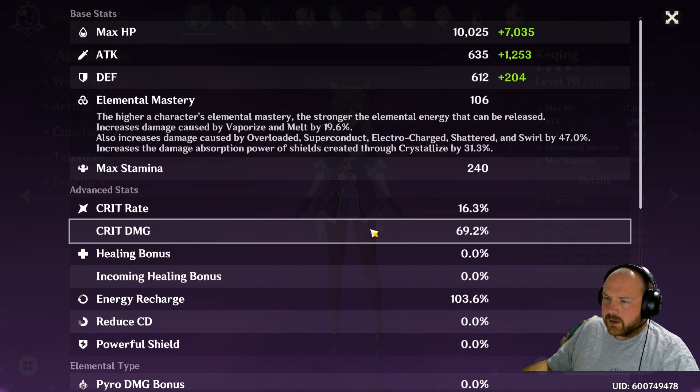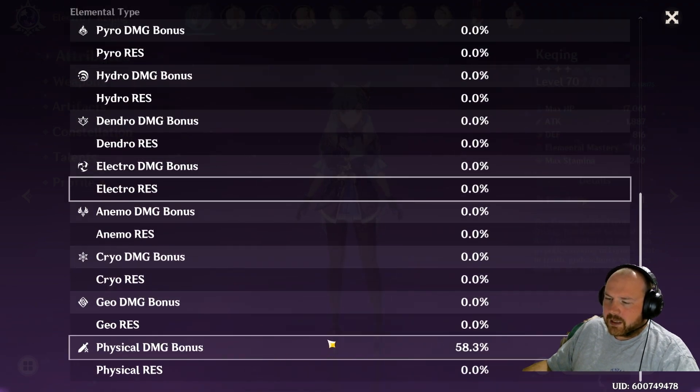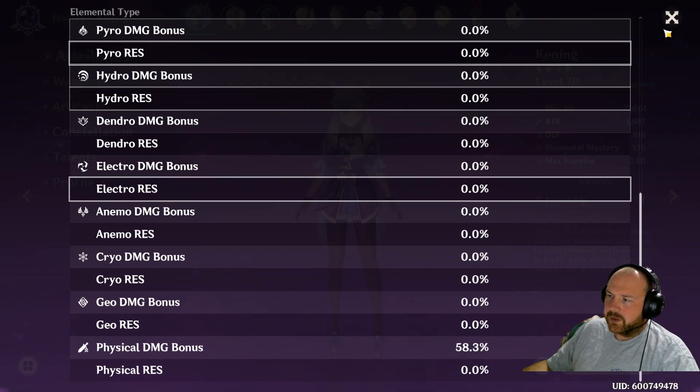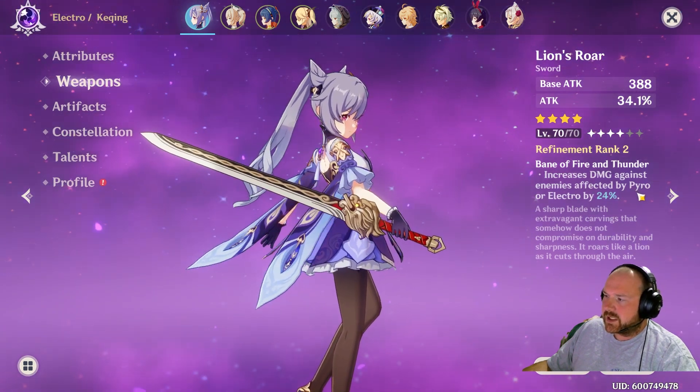If we go into the details, we're using a little bit of crit and a little bit of crit damage as well. I was hoping to get a bit more crit rate to be honest, but this is what we have right now. We're using physical damage right now, which I would have much preferred to have electro damage bonus because of how our E ability works.